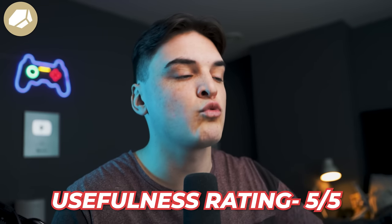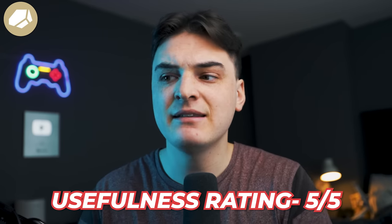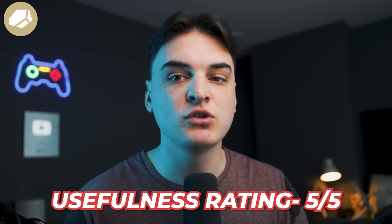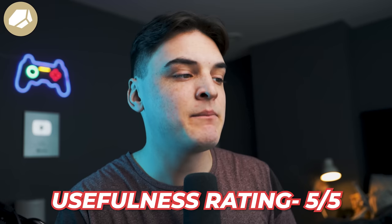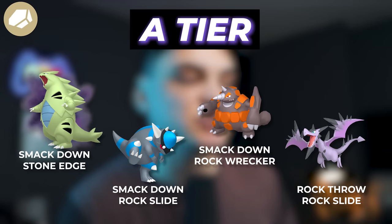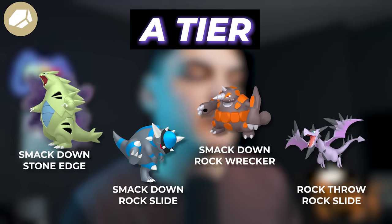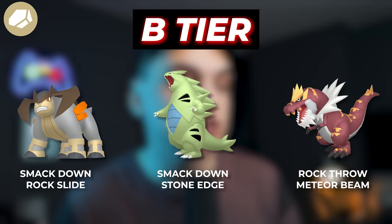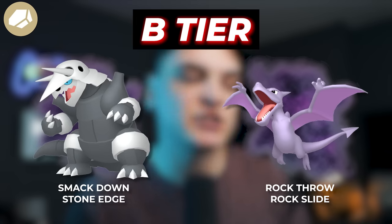Moving on to the Rock type. Rock type I'm going to give a 5 out of 5 usefulness rating. Rock is such a useful type — I believe out of all the raid bosses in the game, Rock hits the most amount of them for super effective damage. Definitely want to make sure you have a full team of Rock type Pokemon — this is one of the first teams you should build. A tier for Rock types, we're going to have Shadow Tyranitar, Rampardos, Rhyperior, and Mega Aerodactyl. For B tier, we'll have Terrakion, Tyranitar, Tyrantrum, Shadow Aggron, and Shadow Aerodactyl.